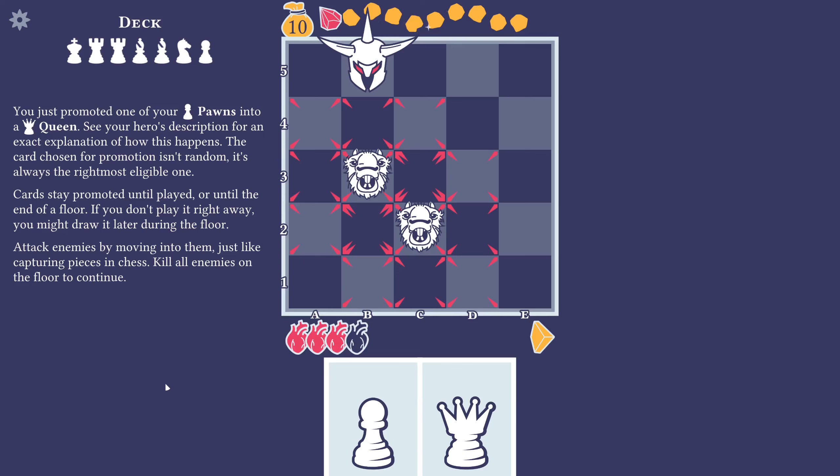The card chosen for promotion isn't random — it's always the rightmost eligible one. Cards stay promoted until played or until the end of a floor. If you don't play it right away, you might draw it later during the floor. Attack enemies by moving into them, just like capturing pieces in chess — kill all enemies on the floor to continue.